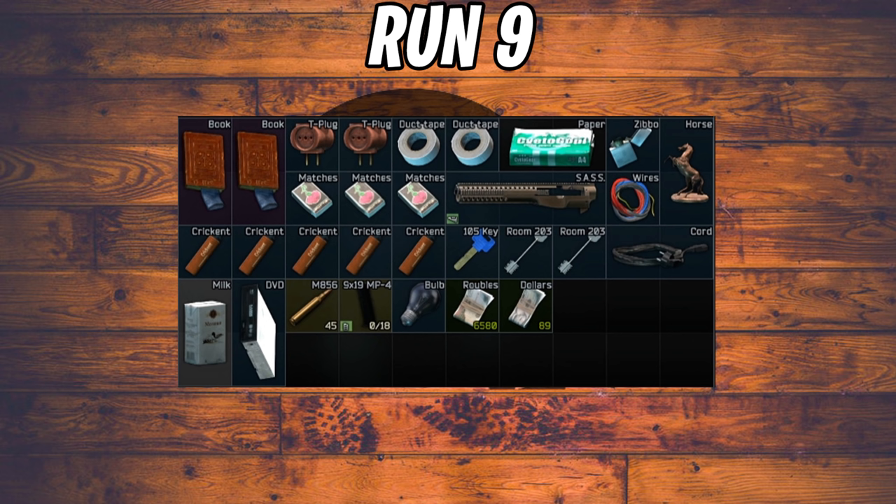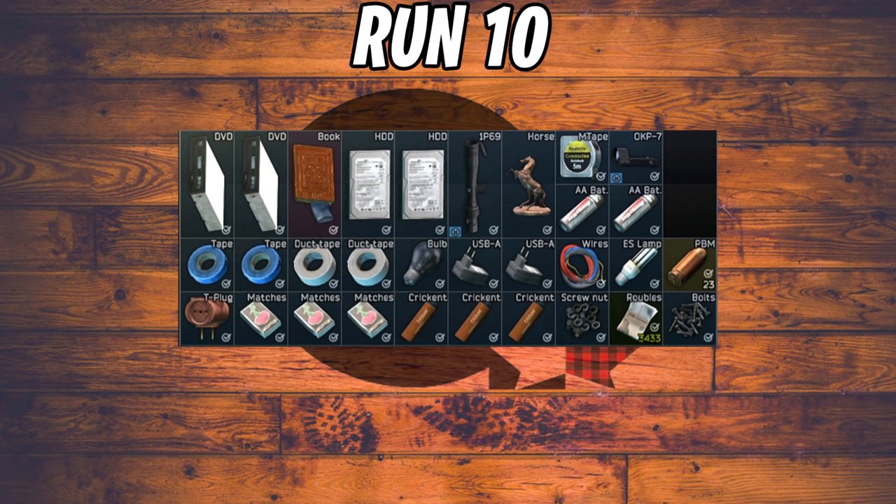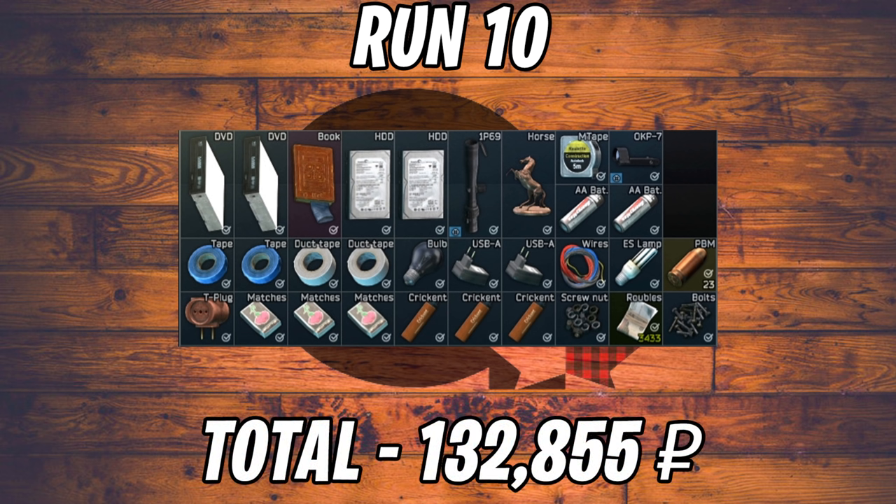Run nine featured two antique books, a Troy chassis stock, cords, and a horse — the two antique books really came through, bringing the total to 175,000 rubles, which seems like more than the items look. Run ten was another dud: an antique book, a site, an optic, wires, blue tape, and nuts and bolts totaled just 132,000 rubles — we never cracked 200,000.